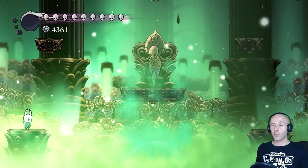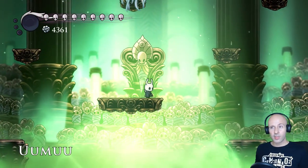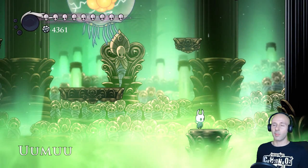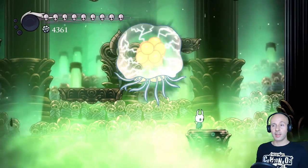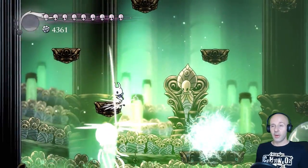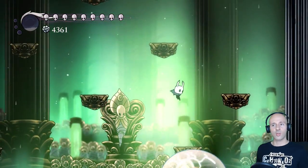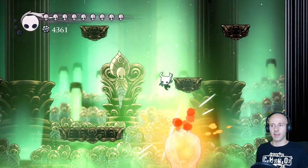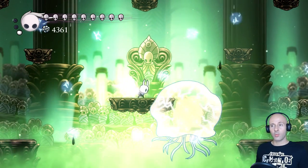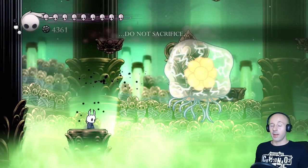And now it's time for Uumuu. This is actually the fight that took me the most attempts — not because it's that difficult, but like during the Grimm fight I hate losing my tempo. While the pufferfish attack is annoying, it's at least predictable. But Uumuu's spawns are, as far as I know, random. It's very annoying to have to lead Uumuu near them since I've had so many times their core hitting the platform. Eventually I got a fight with three lucky spawns that finished him off very quickly. But I never want to deal with him again.